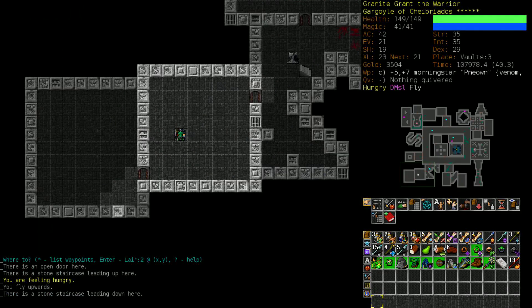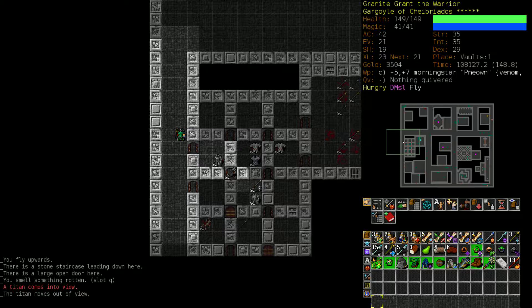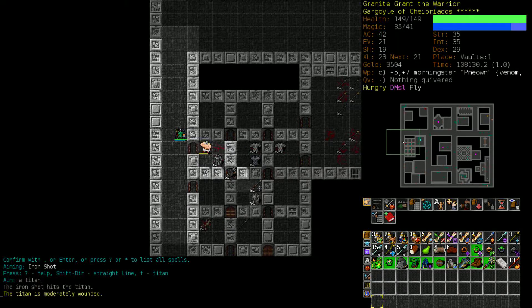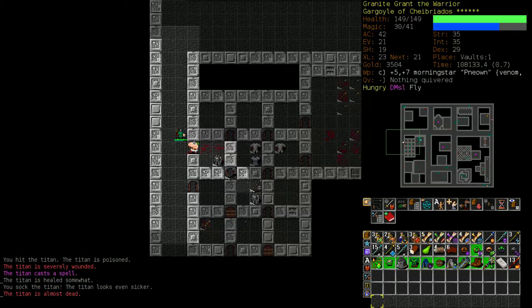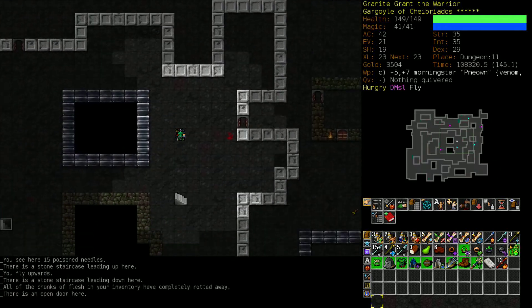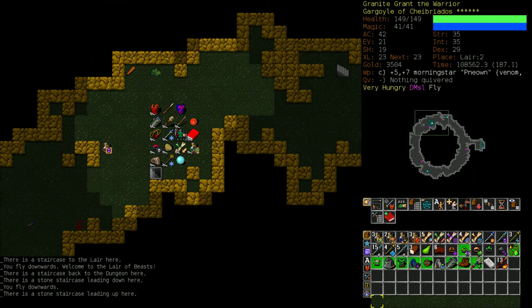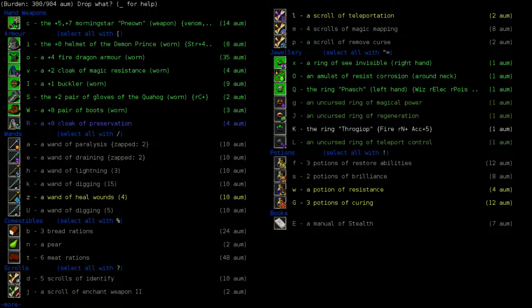We're going back to our stash. Green crystal walls have an odd property - they reflect bolts of fire and cold as well. So when you find yourself in an area with a lot of green crystal walls, first be careful you don't bolt yourself in the face, but secondly you can do some cool stuff with bouncing it off the walls to get two hits when normally it would only be one. You always want to do that with Lightning and Shock if you can. Positioning is very important for an air mage.